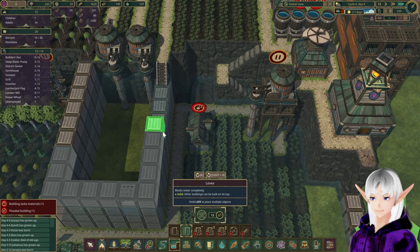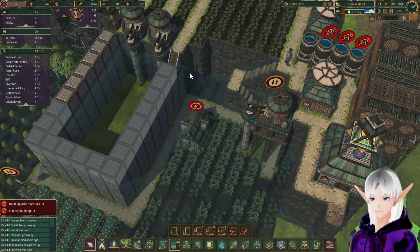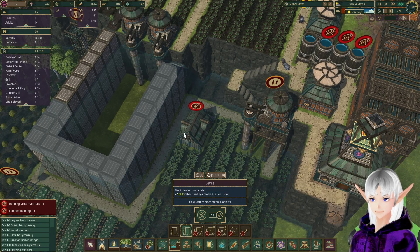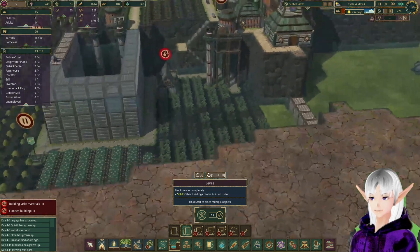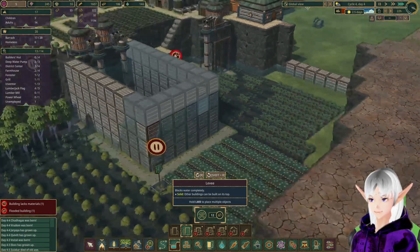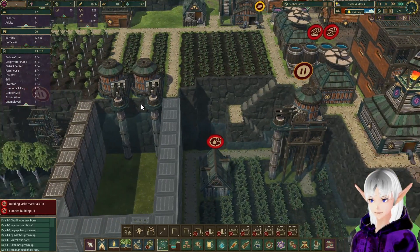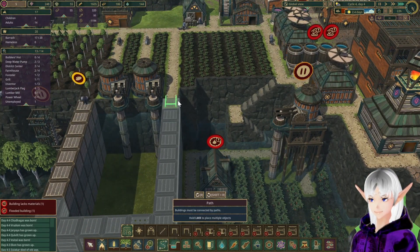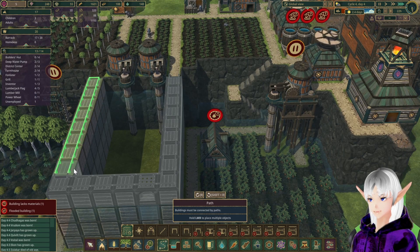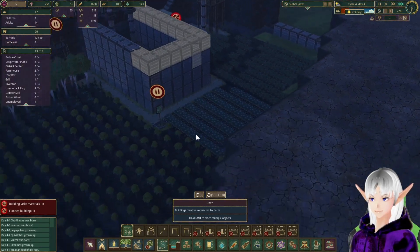My beavers are still working 22 hours. That's alright. Let's delete this and get the final level in there for our large water box. That ought to give us plenty of water to go around. We'll put a path on top of it too so we can get to it. That ought to secure us for now.